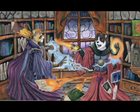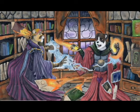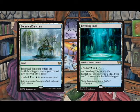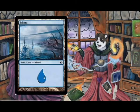The final deck also includes Artificer's Epiphany, and I am also experimenting with Padeem, Consul of Innovation. And we have our lands: a playset of Botanical Sanctum, Breeding Pool, Hinterland Harbor, Temple of Mystery, and three islands and three forests.